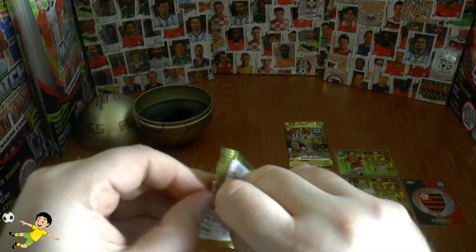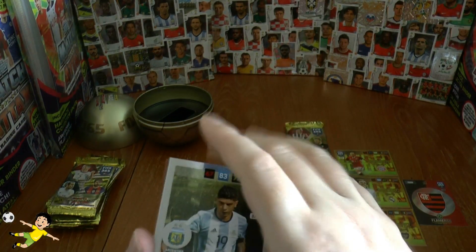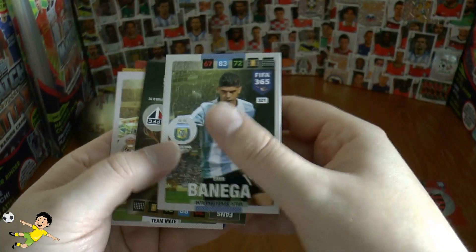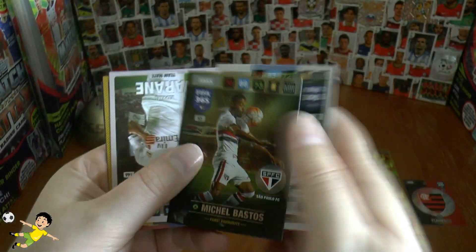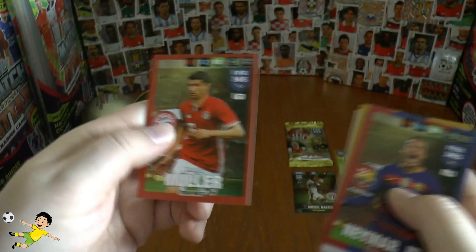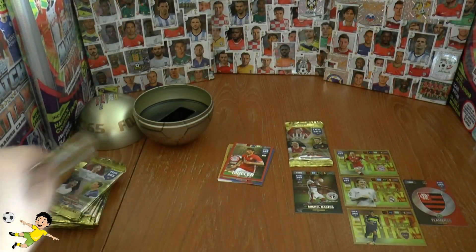Six cards per pack confirmed. We start off with Eva Banega of Argentina, international star. Next up is Bastos — fan's favourite card, our first insert. Then Raphael Varane, Ginter, Neymar Jr and Thomas Moula — the gold machine of Bayern Munich.